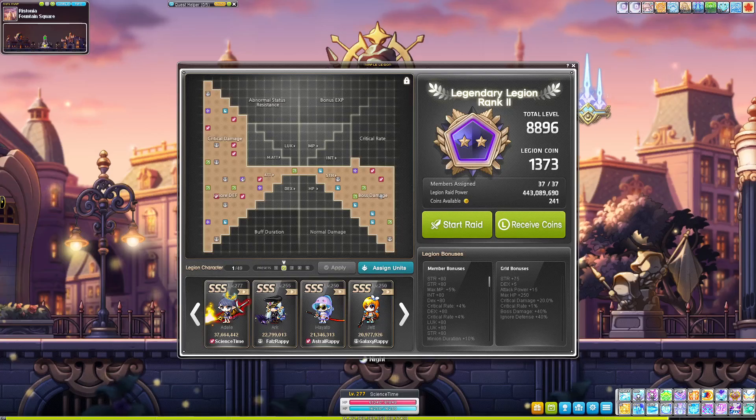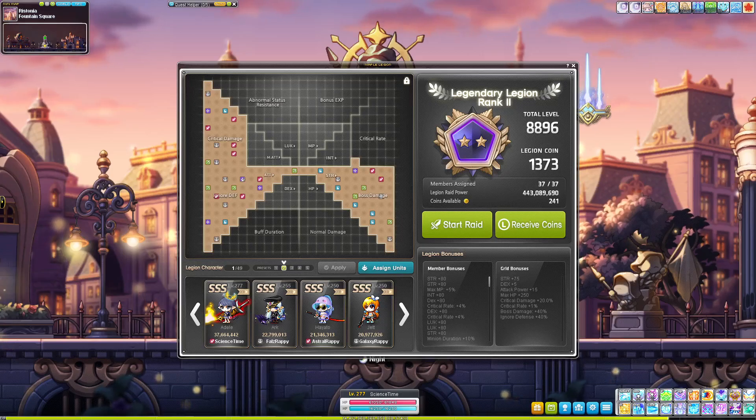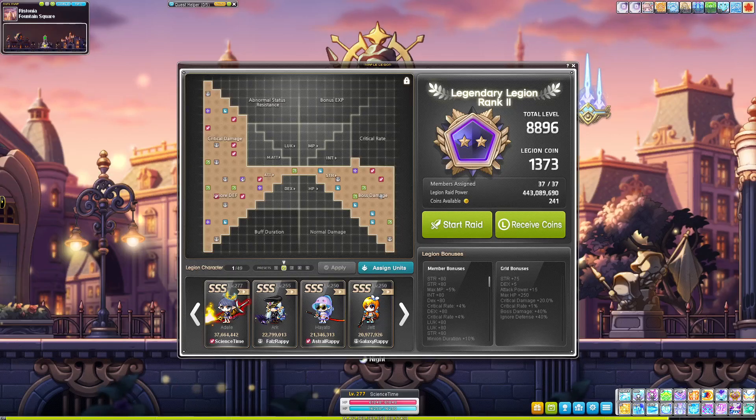Don't feel pressured to hyperburn something. If you do, pick something that's cool and/or fun in your eyes, or if you're kind of beyond that and you want to do as much damage as possible, just choose one of those Legion blocks for crit damage, IED, boss damage, or whatever, and be on your merry way. Have fun with the burning event, guys. Peace.